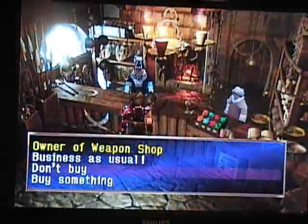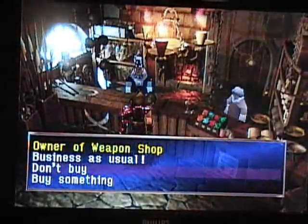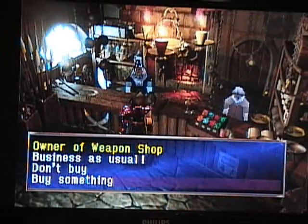One interesting thing about Deningrad is there are no Stardusts we can get access to. Yet. I believe the Weapon Shop and the Item Shop are actually in the same building for a change, which is nice.